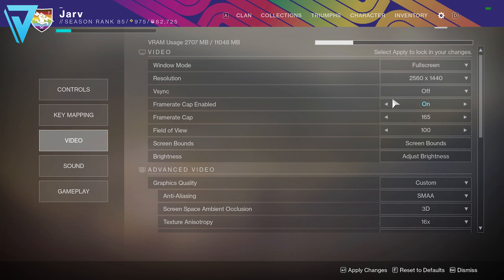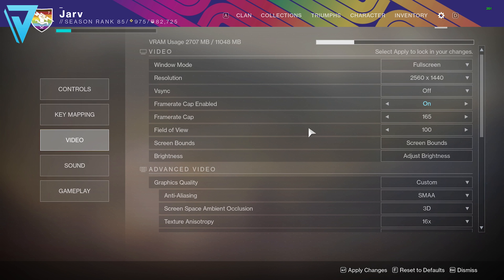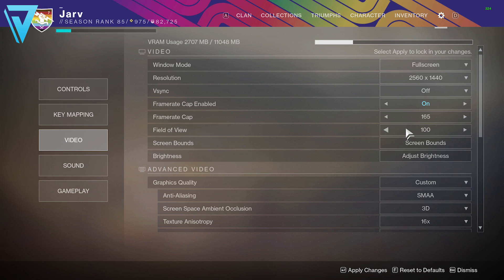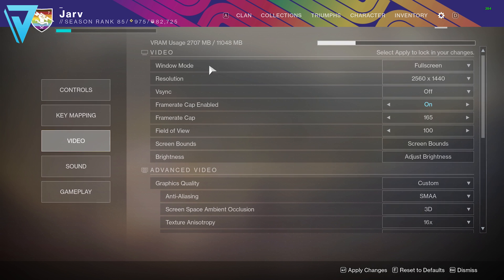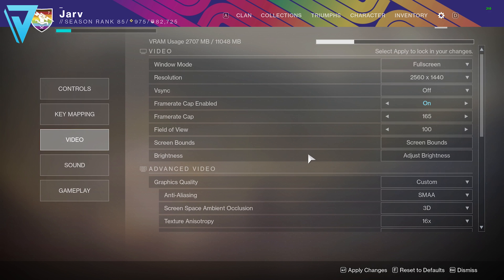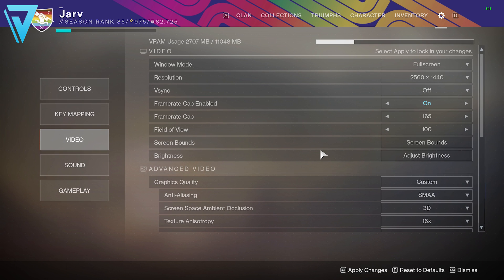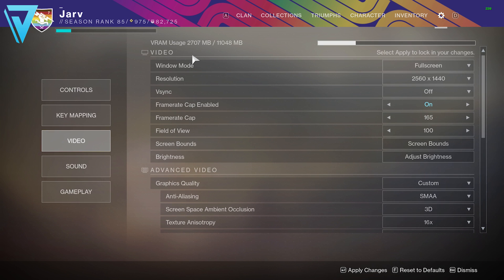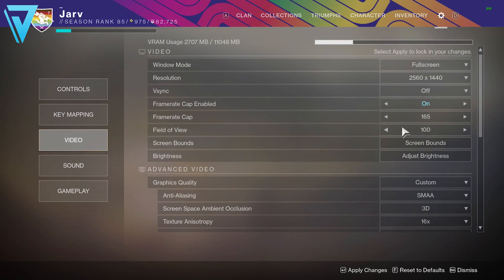Field of view is a key setting — this is obviously how much you can see on screen. On console this defaults to around 86, and with a wider field of view you can naturally see more of the game, but as a byproduct it takes more VRAM to produce the graphics on screen. You can start at the same setting as console — it will use less VRAM and should help improve your frame rate. Slowly increase this to find the balance between a good field of view and a solid frame rate.